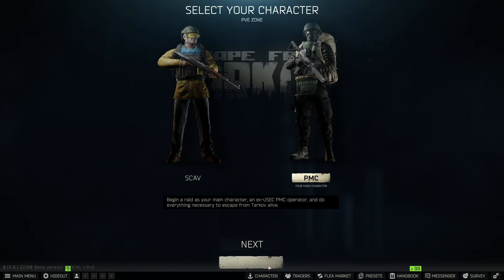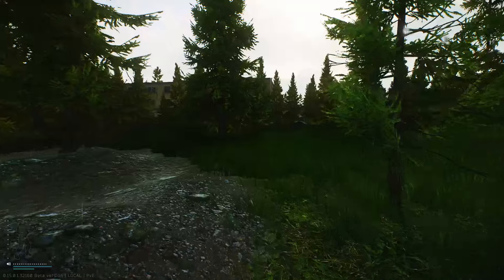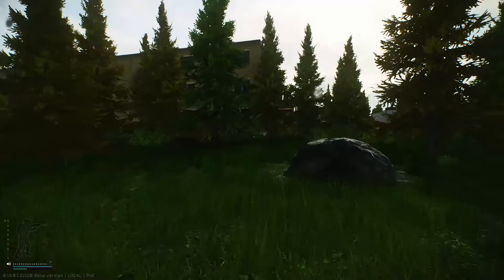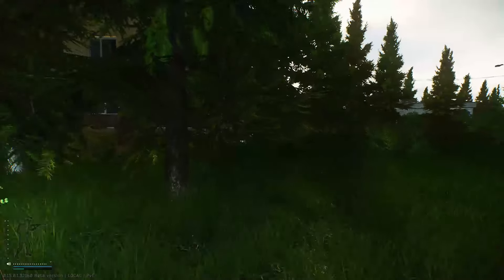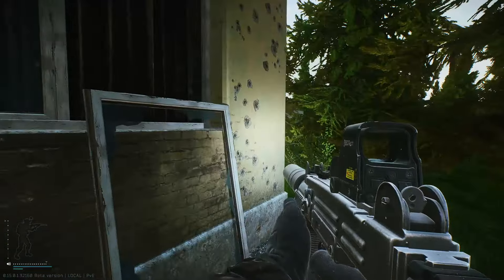Next we are heading to Customs and we're going to the dorms. We are approaching the dorms and all we have to do is walk up to the first floor staircase — that is literally it. We'll see if we are contested or not.